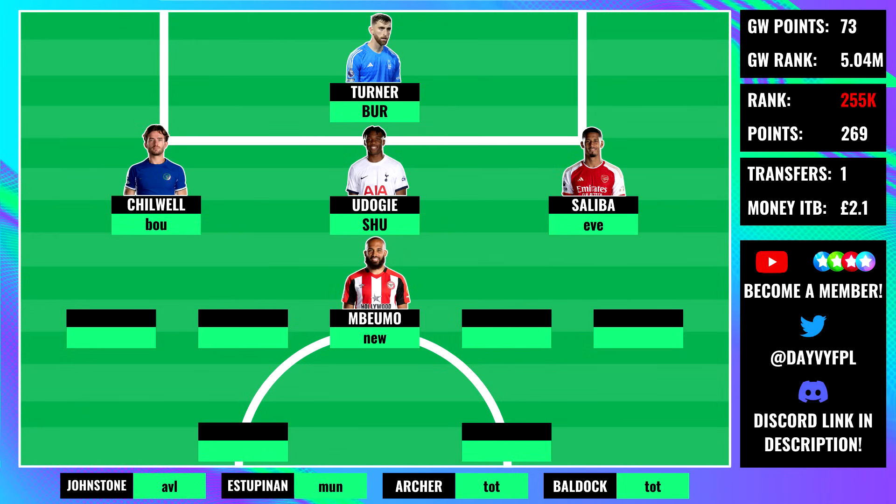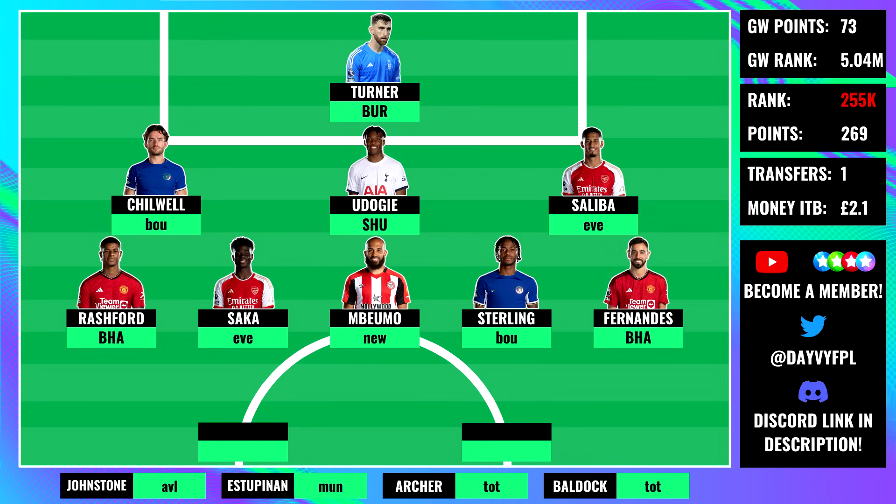In midfield: Imbumo against Newcastle away - tough game but at his price point I don't mind if he blanks occasionally. Sterling and Saka are both in - Saka has Everton away, a great game on paper, and Sterling faces Bournemouth away which is a good fixture. High hopes for both after the international break. Rashford and Bruno are kept in as Brighton haven't been defending well, making them potential differentials as others move to Maddison and Son.